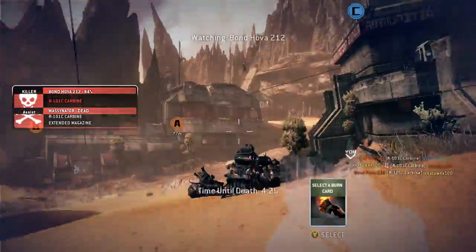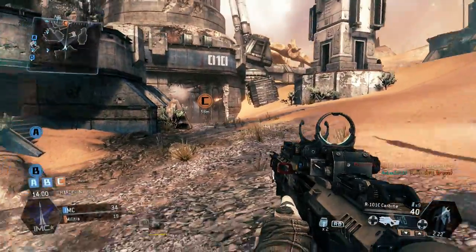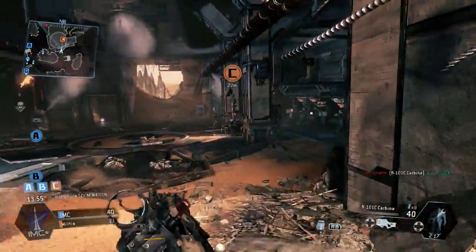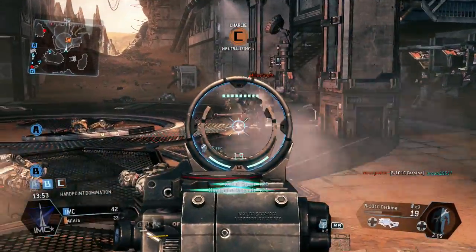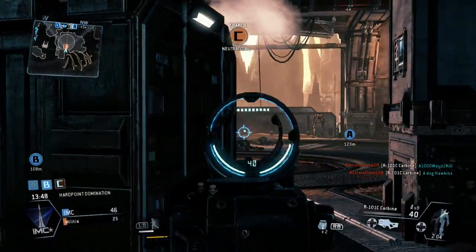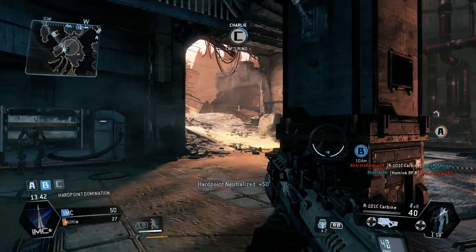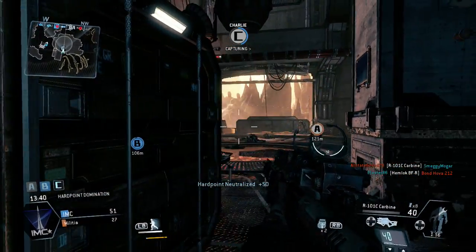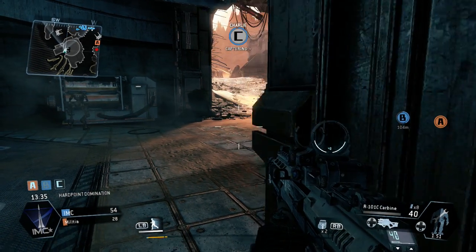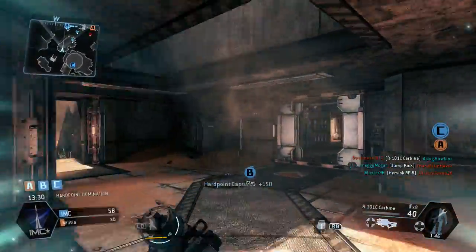Pilot, you're getting close to a hardpoint — it's inside. Hardpoint Charlie is dead ahead. Now find the terminal inside this building and stand close to it. 25 percent — Alpha is under attack. I've reset the hardpoint, redirecting power at Charlie to the reactor core. Power relay connection at 50 percent. Good — the reactor core is getting power from Charlie. I need you to take over Alpha to speed up the reactor overload.